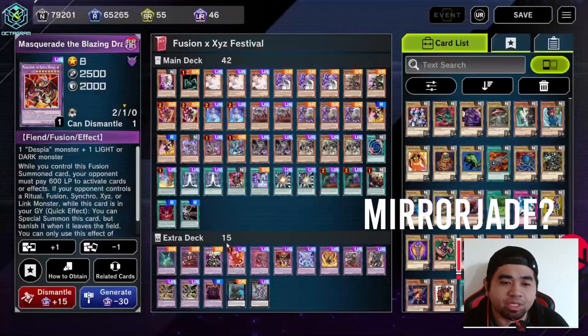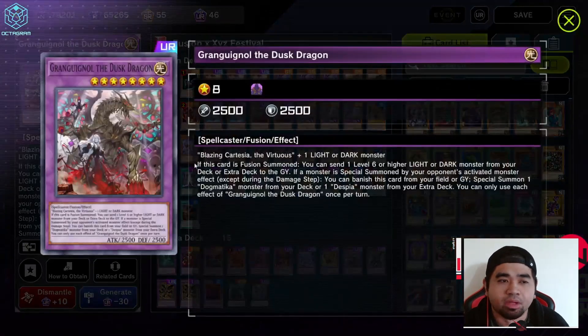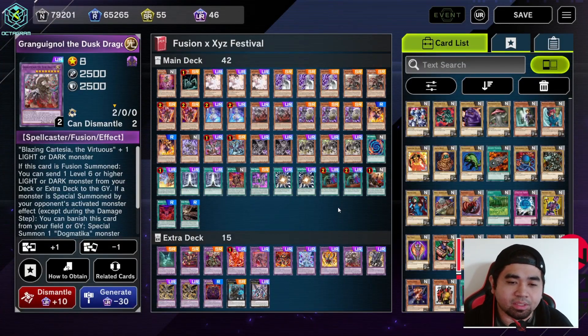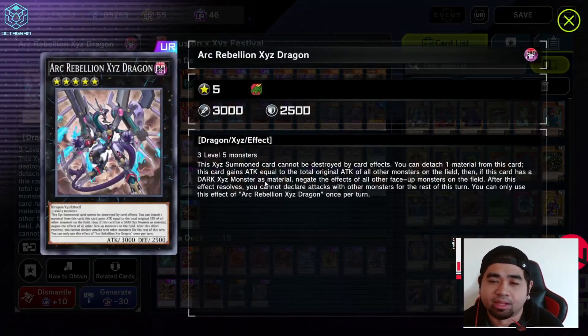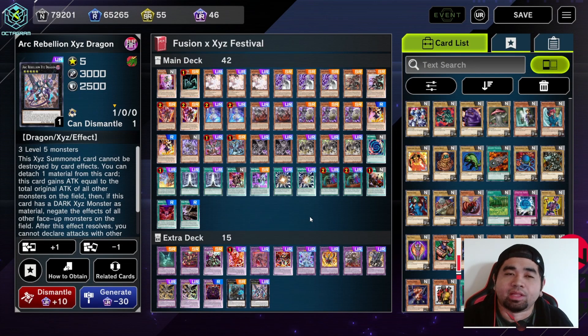We're also running Mirror Jade, Lobelian, Gorgian Karmera — a really good card. For Despia monsters: Despian Quartus, a copy of Masquerade, and of course Proskenion, which can also be Fusion Summoned with the help of Magnum. For XYZ monsters, we're running one copy of Raider's Snipe and one copy of Arc Rebellion XYZ Dragon, just in case our back is against the wall. That's our deck profile.